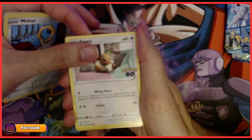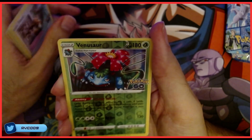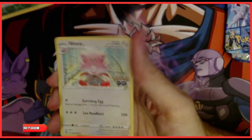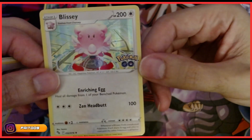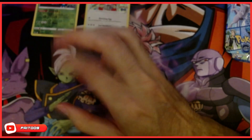Eevee. Venusaur. Very nice, very nice. And Blissey. We gotta get this one — this one looks like the promo one. It comes in the tin. I think I did open that tin before.